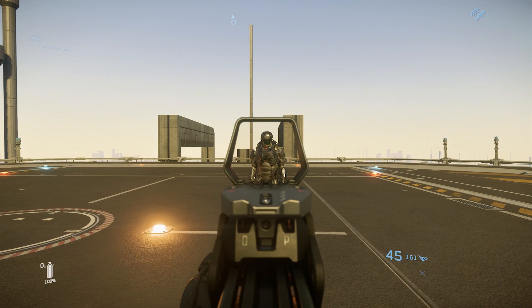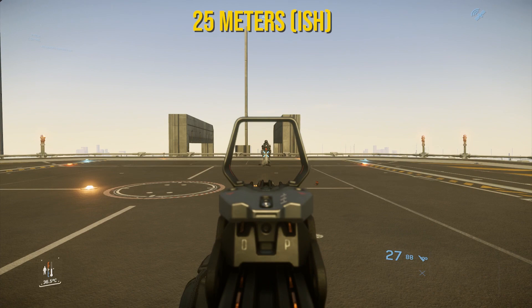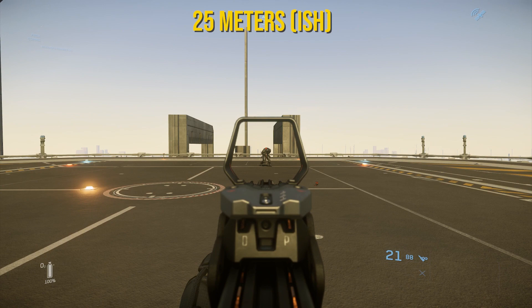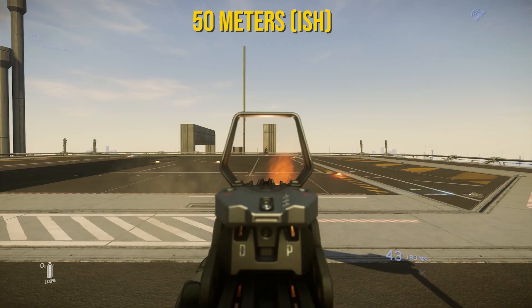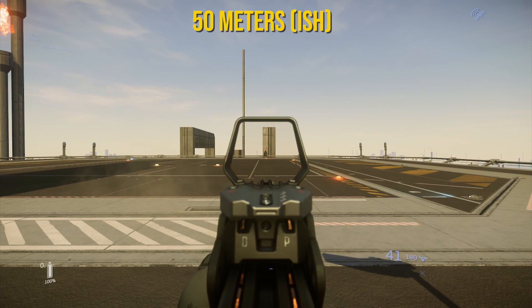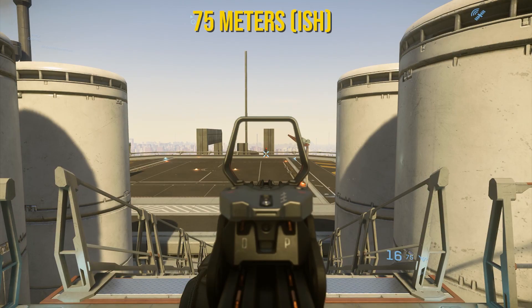On to damage falloff. At about 25 meters we pretty much see the P8 performing exactly as it was before. At 35 meters, pretty much the same results. Now here at about 50 meters you see two things: bullet drop, and it gets actively harder to hit your shots because of recoil — but that is exactly to be expected. So far, no damage falloff.